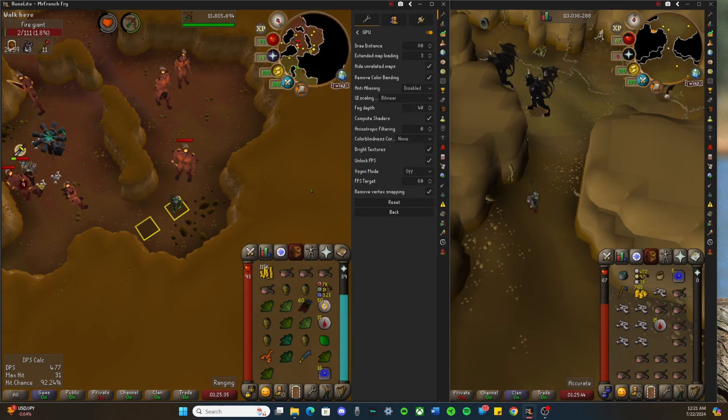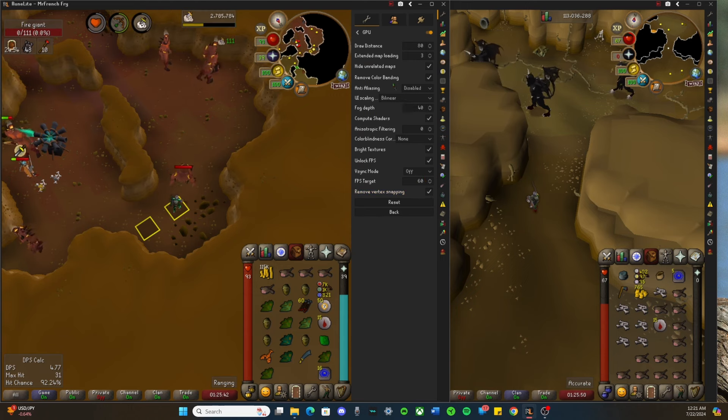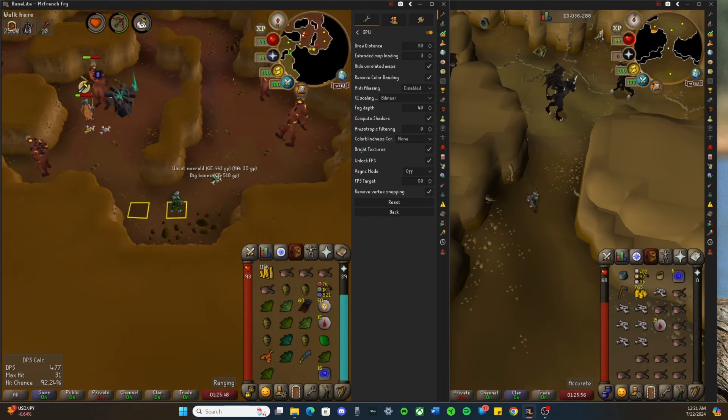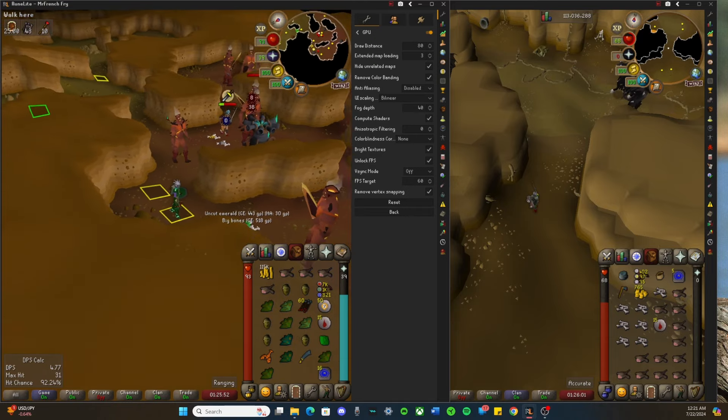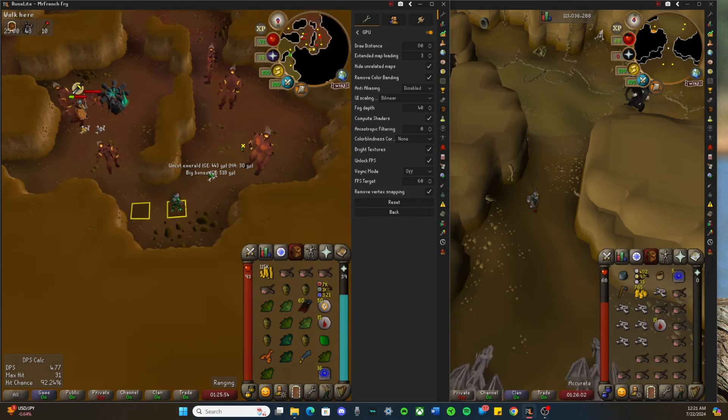Try turning off VSync for sure. If that doesn't work, change some of these settings to lower. I think the main other thing I changed was the draw distance, which lets you see further. I like having it on because you can see pretty far with that specific setting.